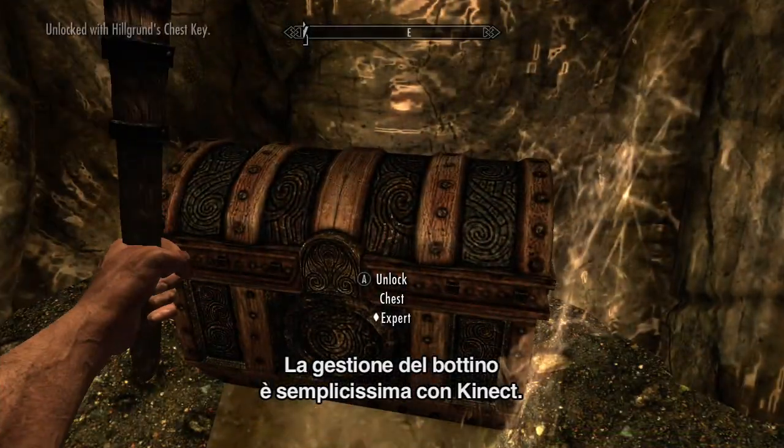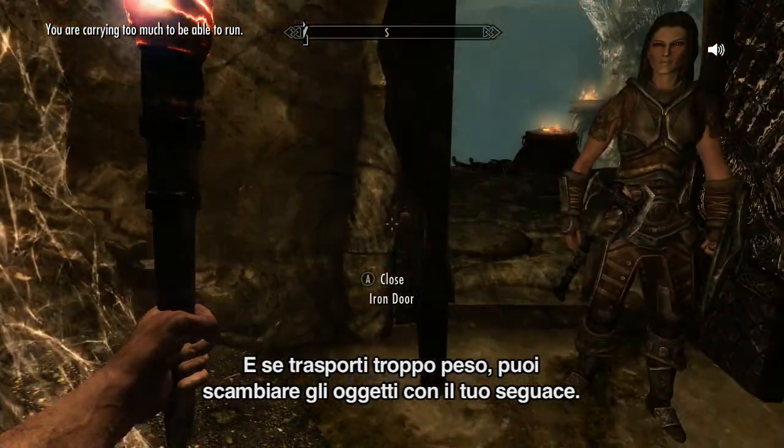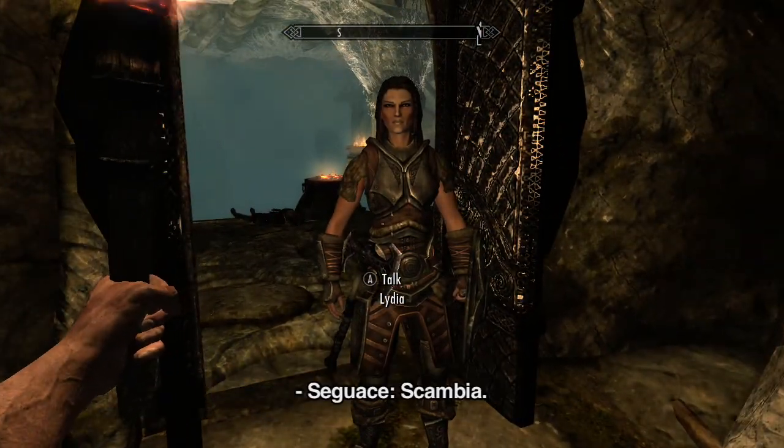Loot is easy to manage with Connect. Loot items. And, if you're overencumbered, you can trade with your follower. Ally, trade.